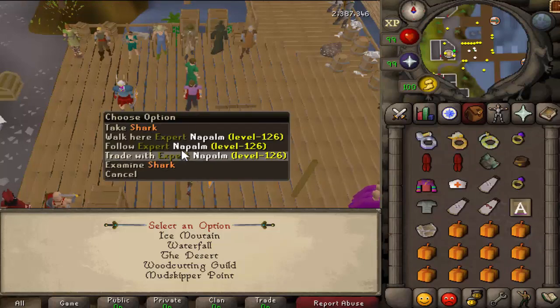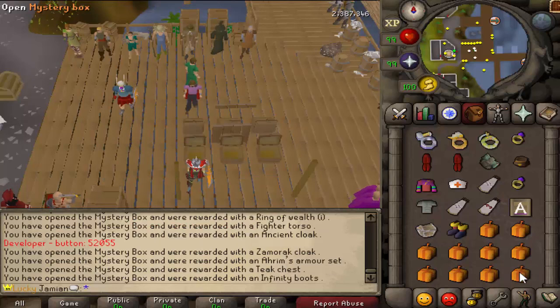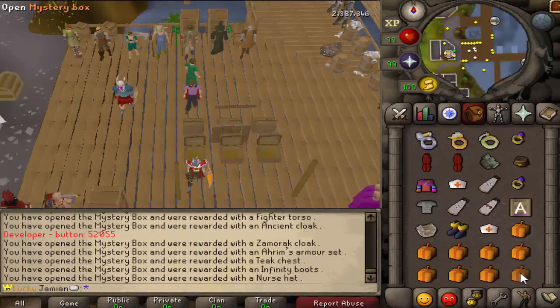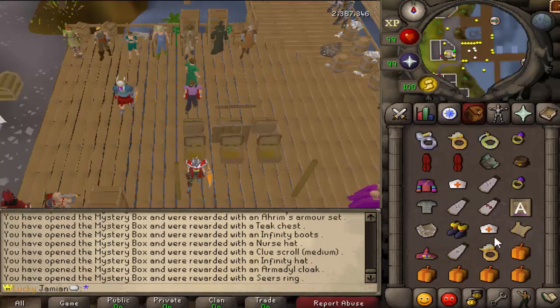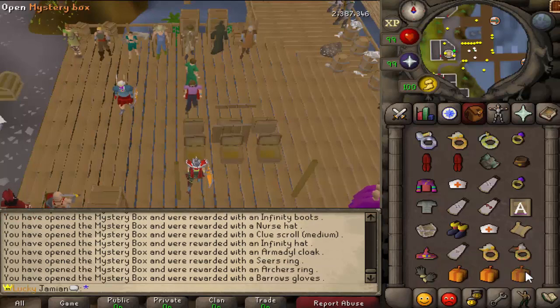There's an Arum set, which is not a very rare anymore, so you should be able to get those more often and more in tune with the actual rates. And then of course you get some cosmetics like the nurse's hat.